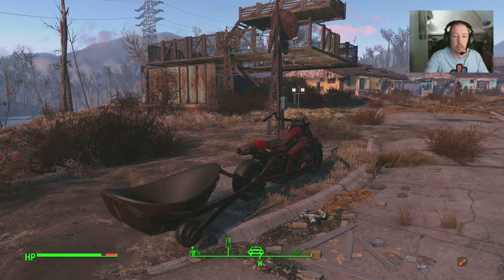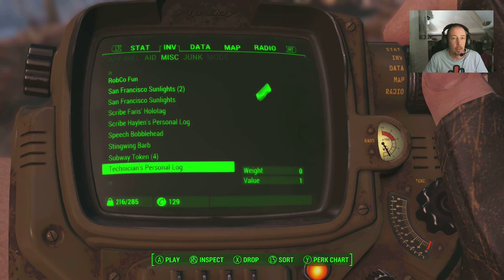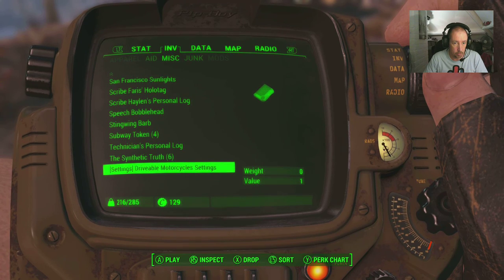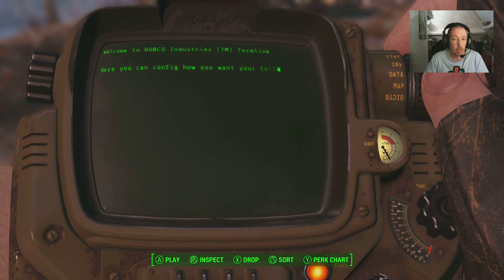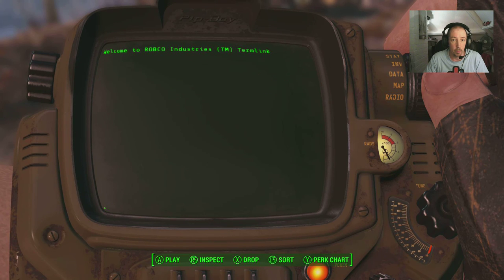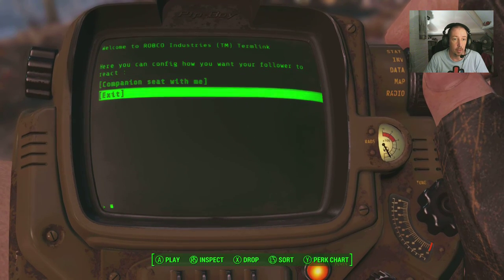Okay, so we've remembered how to set the motorbike - into inventory, miscellaneous, go down to settings, driver motorcycle settings. We've got follower behaviour. Now this might do Dogmeat for me - companion follow me on foot... no. Let's change that to 'seat with me' - yes!